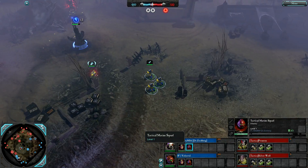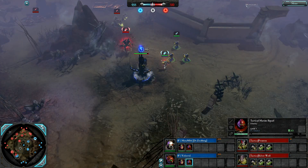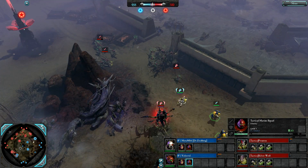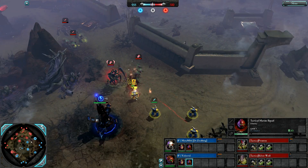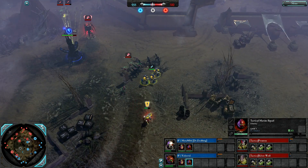Tactical Marines out for both Space Marine players — ranged heavy infantry. Quite similar colour schemes, I hope I don't get confused. Apothecary up against 2 Termagant Broods and a Hormagaunt Brood. The opening for both Tyranid players is going to find that tough going, and the Apothecary is forced off immediately.